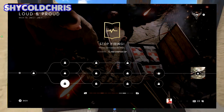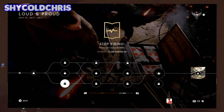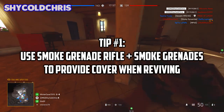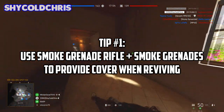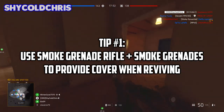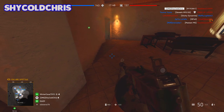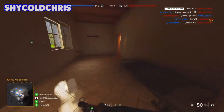The bottom assignment requires you to revive teammates 25 times, and pretty much everyone can get this done easily. For tips, I would recommend using the smoke grenade rifle or smoke grenades as a whole, or maybe combine them together, because that'll provide some cover so you won't get shot while reviving.